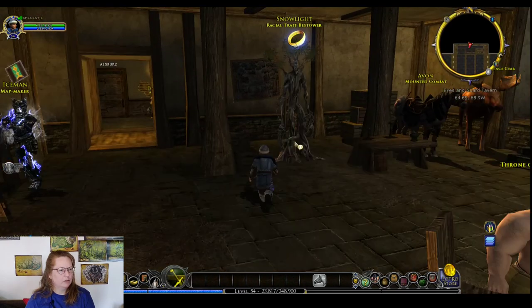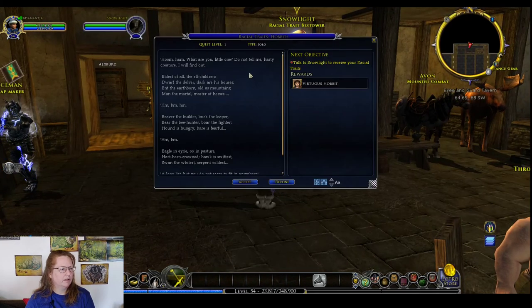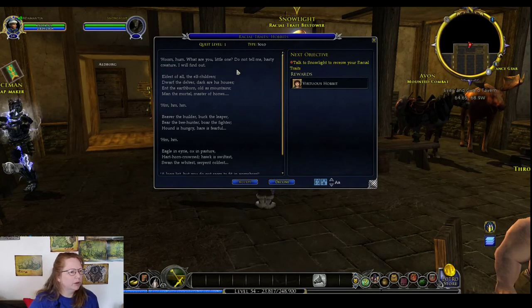So I think I saw it here — Racial Trait Bestower. Let's see what Snow Light does. Do not tell me, hasty creature — I will find out. So there's some really cute dialogue here.